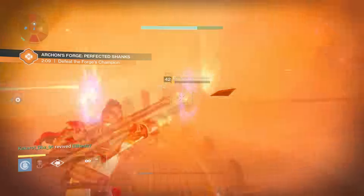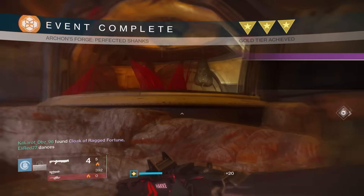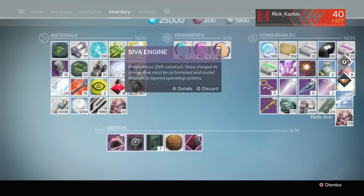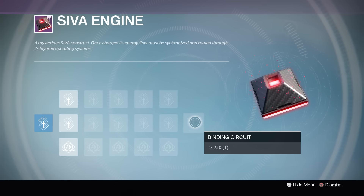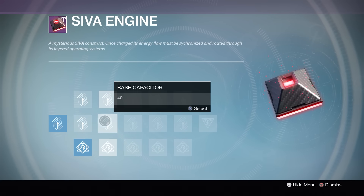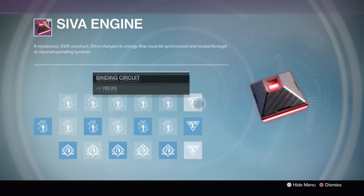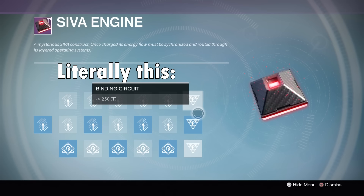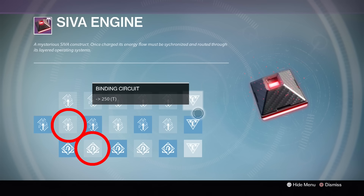Once you complete all of those activities with your fireteam, the next step is to power your SIVA engine. Go to a social space like the tower, the Iron Temple, or the reef. Go into the mission items section of your inventory and press triangle on PlayStation or Y on Xbox to inspect your SIVA engine. This brings up a puzzle where you get from one number on one side to the other number on the other side by adding and subtracting. For the titan: bottom, middle, bottom, middle, bottom, middle. For warlocks: bottom, middle, top, middle, bottom. For hunters: middle, bottom, middle, middle, bottom.